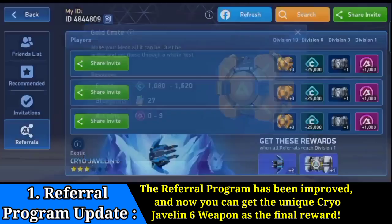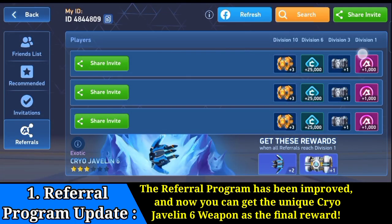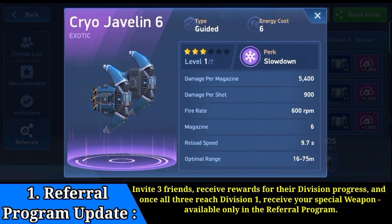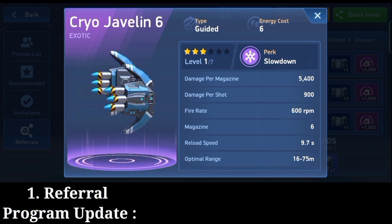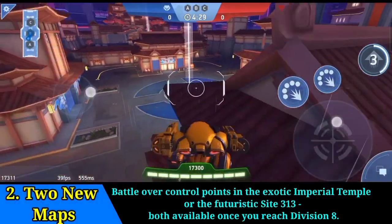unique Cryo Javelin 6 weapon as the final reward. Invite three friends, receive rewards for their division progress, and once all three reach division one, receive your special weapon — available only in the referral program. There is also a referral system FAQ to explain how it works, so make sure to check it out.